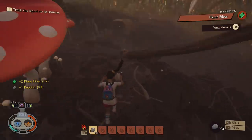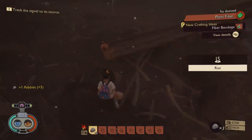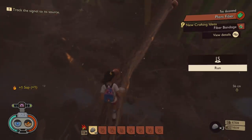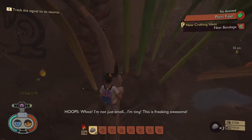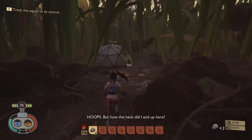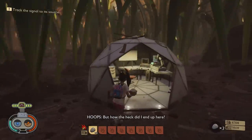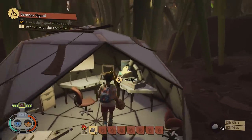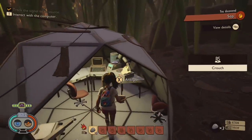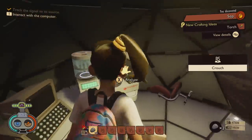As soon as you start, pick up some bits and bobs. Make sure you get some pebbles, some sap that you see nearby, and some fiber — these are the three things you need to scan first. Head over to your science pod; you'll find these scattered around and they will allow you to unlock and craft a bunch of new materials. Some materials you still have to unlock or buy with science points.